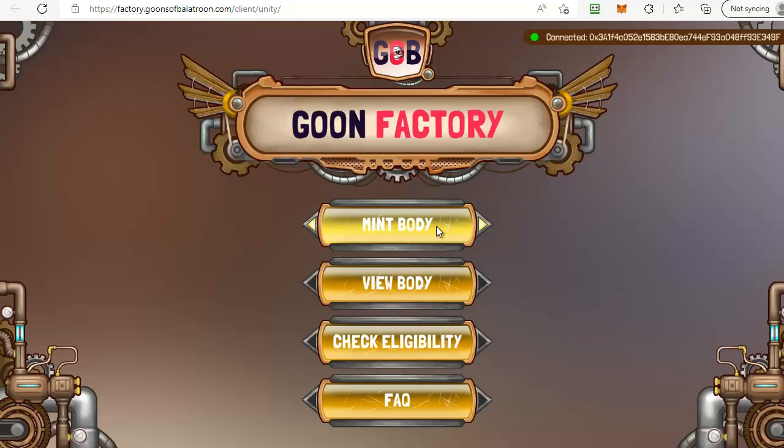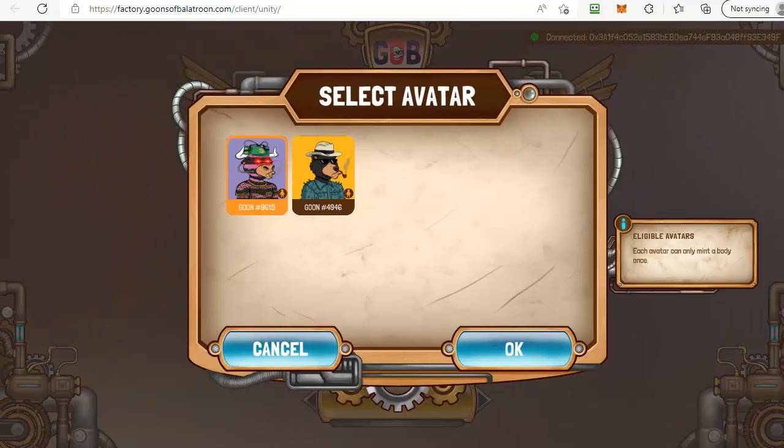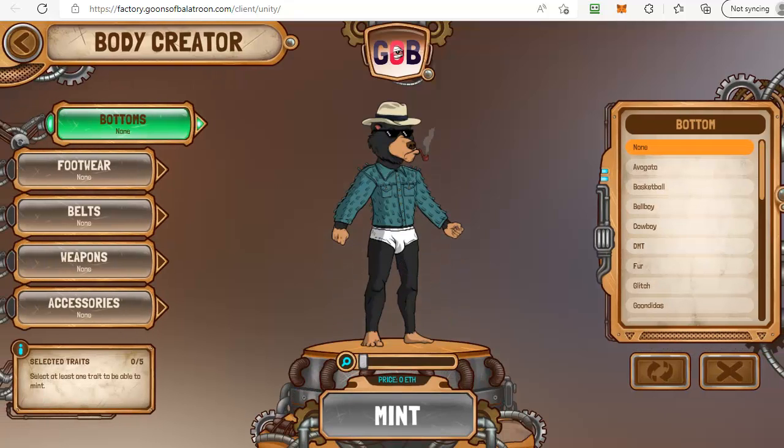I'm going to click on cancel and then click on mint body instead, and it'll bring up the goons that I currently have unclaimed bods on. I'm going to choose the one I want, click on okay, and it'll open up the goon body creator for me.